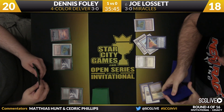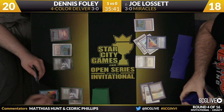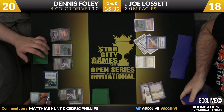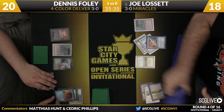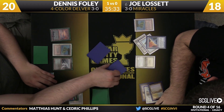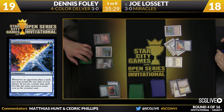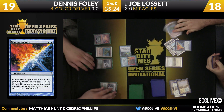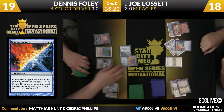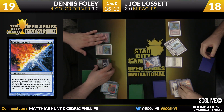Joe's going to be the first player to try to do that here with Counterbalance. I've got a Force — removing a Flusterstorm. This is very indicative of Joe not really knowing what he's up against, because if I showed him Dennis' decklist with the two Abrupt Decays in the main and the sideboard, I think he would say Counterbalance out. He still doesn't know about green mana. It looks like he will fight over this — Pyroblast is going to take care of Force of Will, Counterbalance will enter the battlefield.